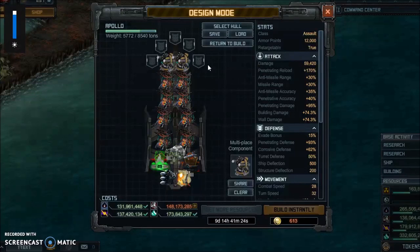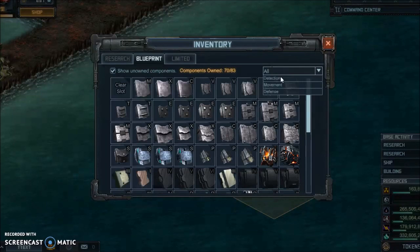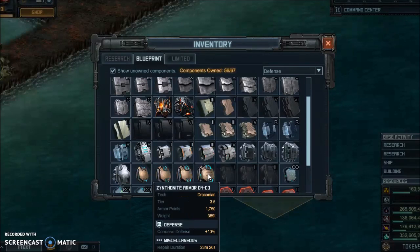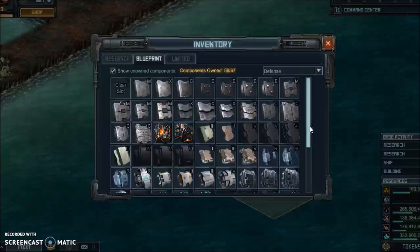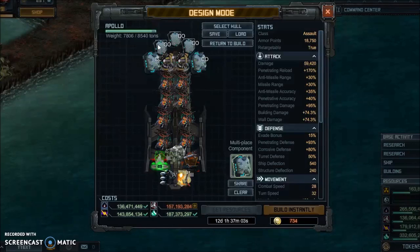Now we've got a pretty decent ship, but let's add some armor. Looking at the defense right now, corrosive is really low and missile is really high. So I'm going to use some D2CO for low build and repair time while increasing corrosive, or some D5 for a lot better performance in these targets, but with a bit more build and repair time. You probably won't be able to fit all five D5CO, so watch your weight — you might have to use one D2 plate like I did here.